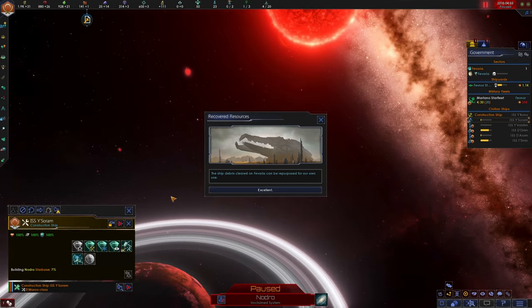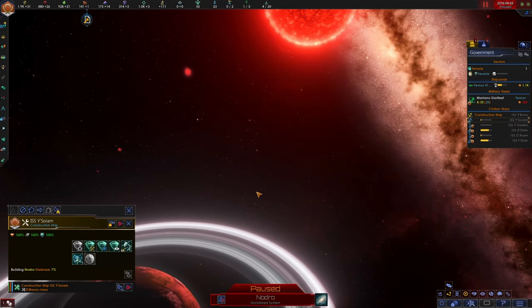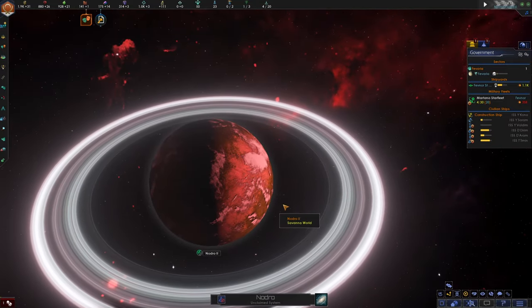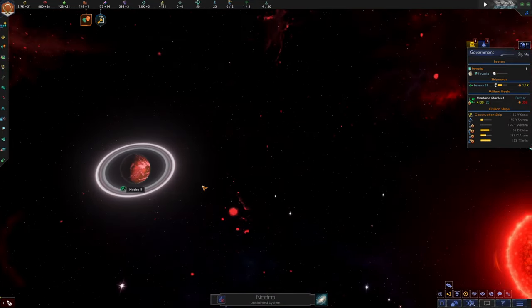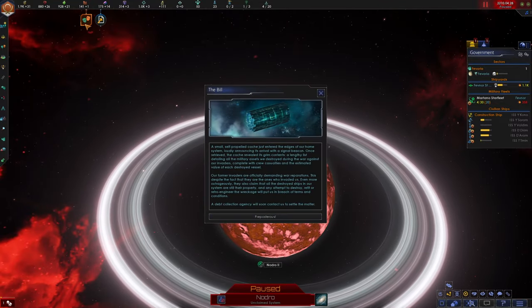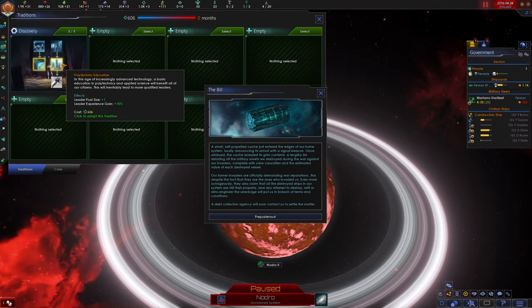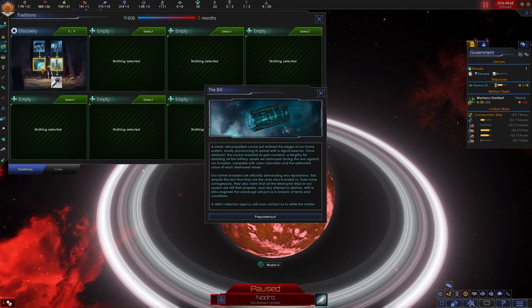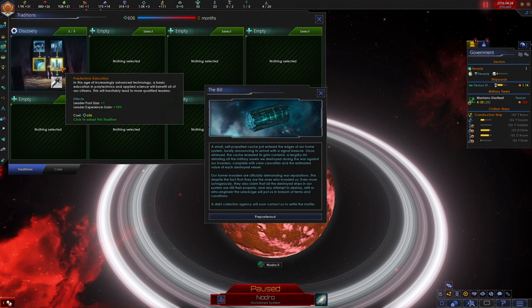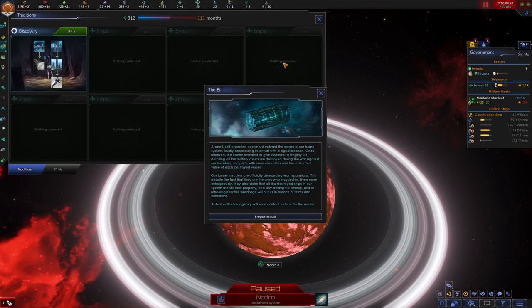The planet has pretty rings. We're getting unity and alloys from clearing all the ship debris on Favaria. This is a pretty looking planet. We're going to go ahead and take leader experience gain over research station output — let's go ahead and get some leader experience gain.